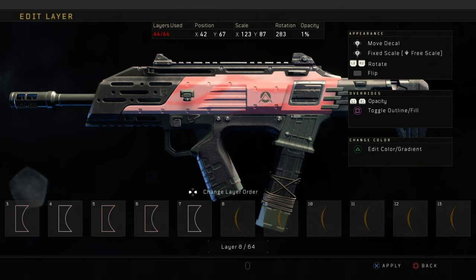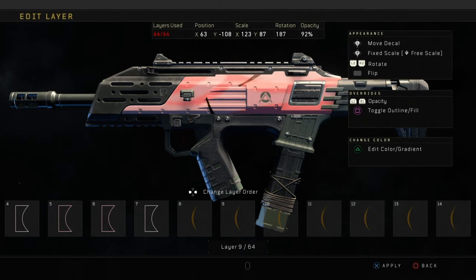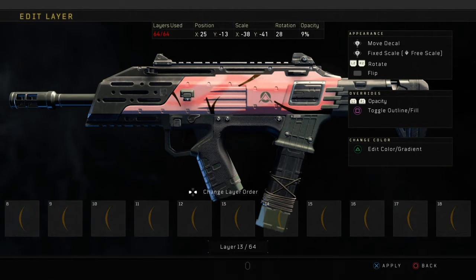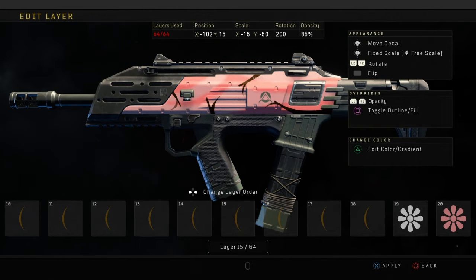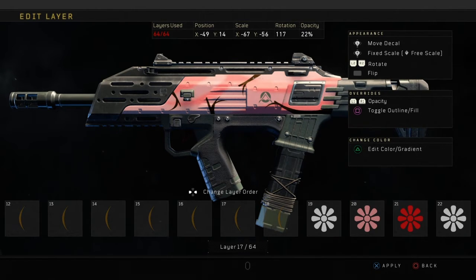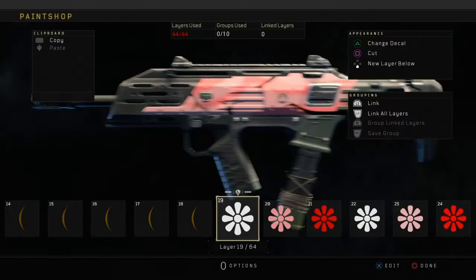The next part of the paint job is doing the cherry blossom branches for the trees. You don't have to copy exactly where I put them — I recommend getting creative and putting them where you want, so it can look a bit better. Maybe you guys can make it even better than me. I'm just getting these branches and spreading them around the weapon, putting them in random places. First I get a quite thick one for the base trunk of the branch, and then I get little branches spreading from each one.